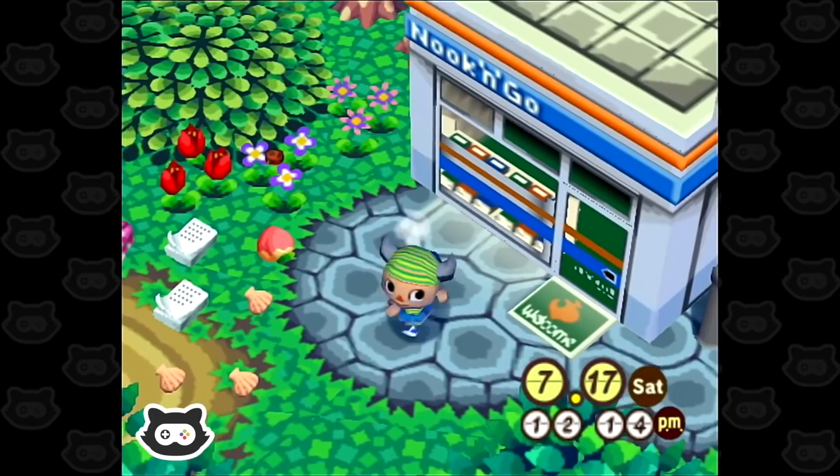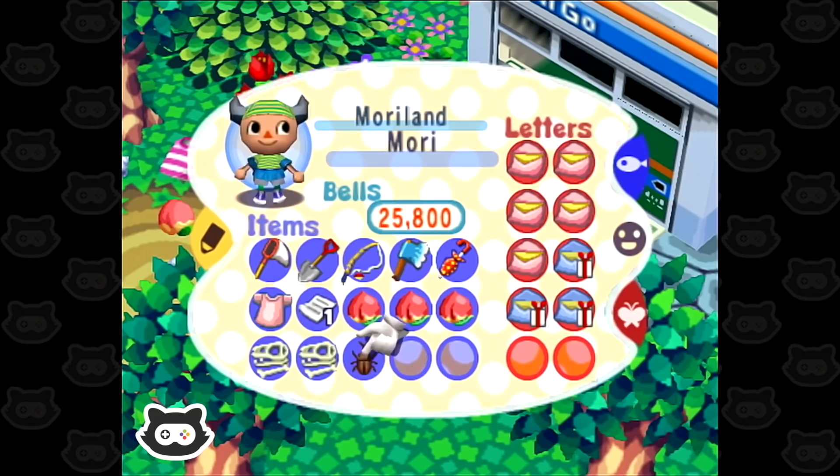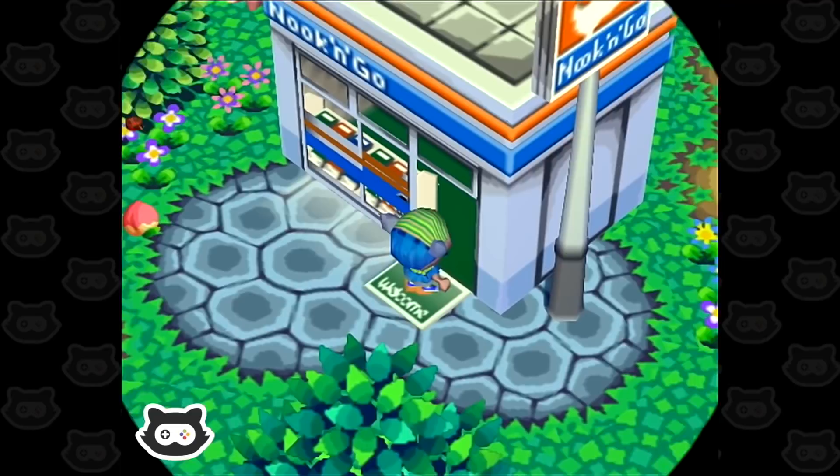Here we go — Nook and Go! Awesome, so we do have an upgraded Nook's and it didn't wipe out any of the flowers. We've got a bunch of stuff to sell. We don't want to sell the beetle because we need to donate that. Oh, look — a ladybug! We'll have to come back and catch you. Don't go anywhere. Let's check out the new shop.